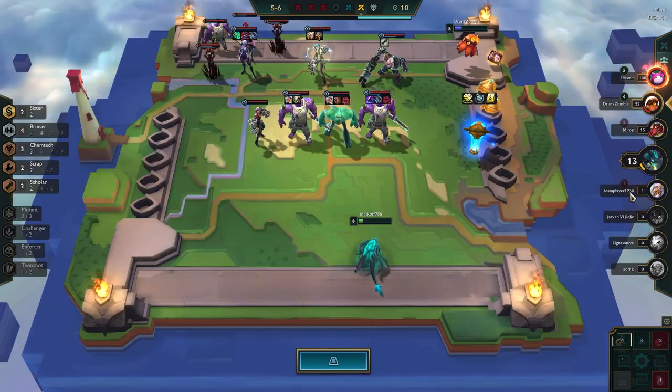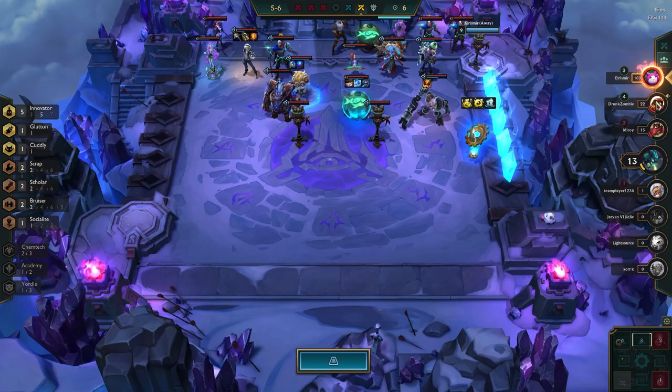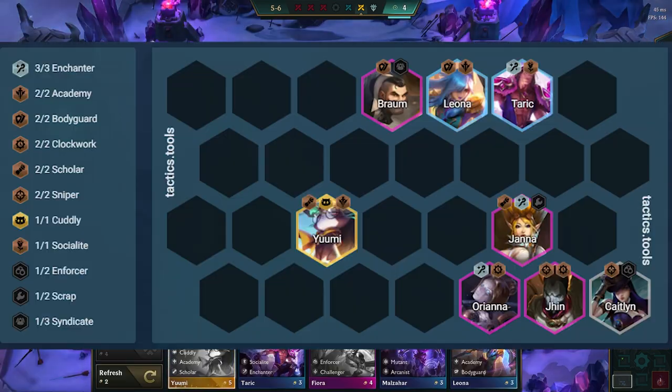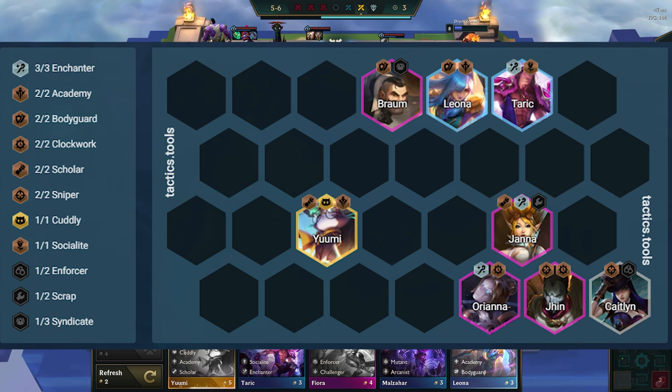The remaining 3 units will depend a lot on what you hit and what you need in the current lobby, but a standard level 8 board looks like this. Here we add in Leona, Yumi, and Taric. Leona provides frontline for our team and she's buffing up the rest of our frontline with resistances, and she is also a bodyguard. Yumi gives a scholar and provides CC with her ultimate. Taric synergizes well with both Orianna and Janna, being an additional enchanter, and he is especially good if the socialite spot is in the back row for that game.